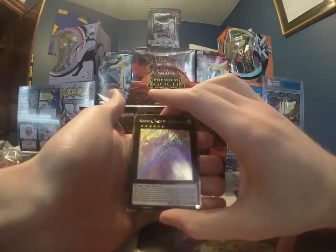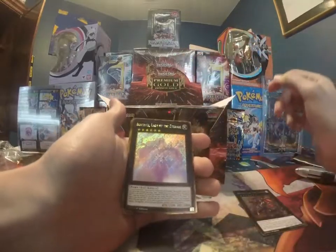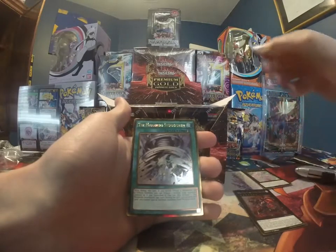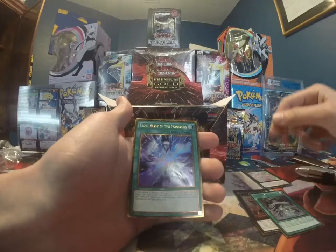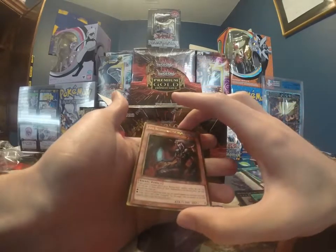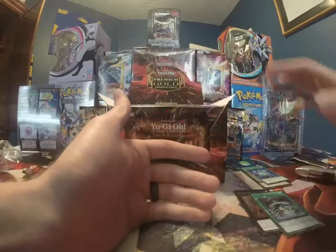We got a Red Eyes Flare Metal Dragon — cool, I know this is one of the more sought-after cards. Beatrice, Lady of the Eternal — that's a very pretty card. Monarch Stormforth. Frost Blast of the Monarchs. And another Burning Abyss card.